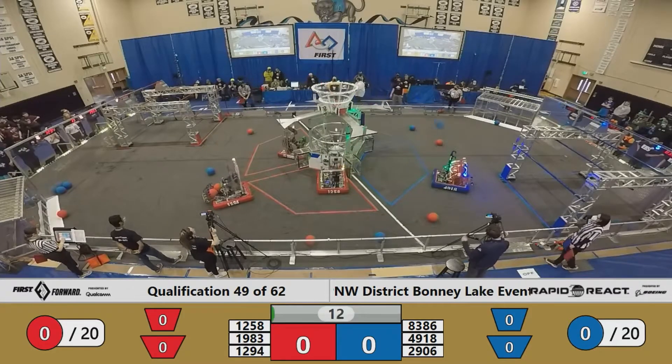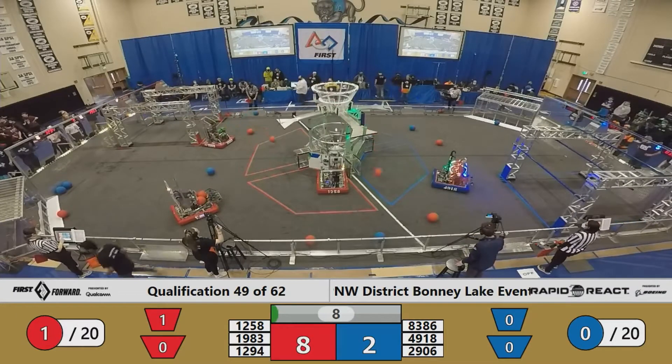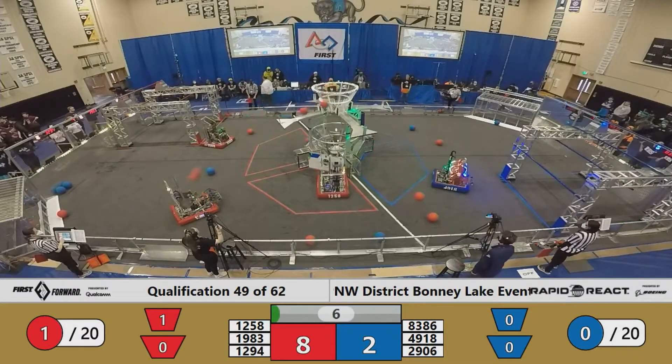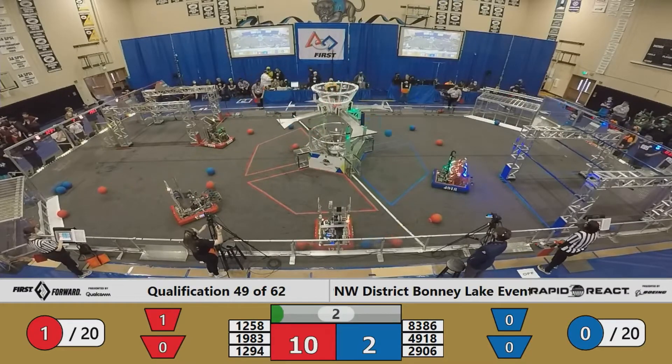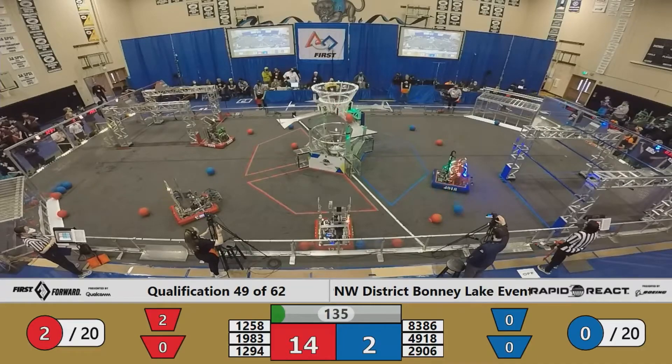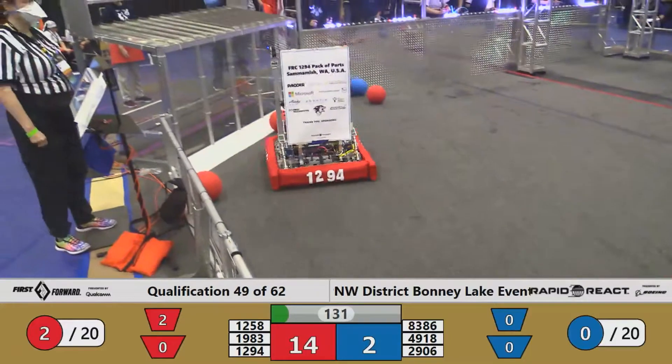29.06 is unable to make it to the field, so it's going to be two robots in action for the Blue Alliance. 49.18's autonomous shot is up and long. Red Alliance with a flurry of cargo, but only a couple able to find home. When all's said and done, it's going to be 14 to 2 in favor of Red.